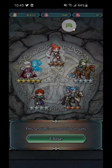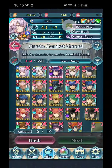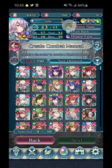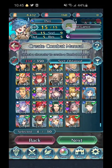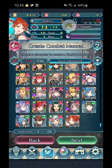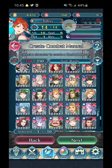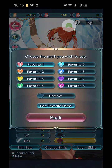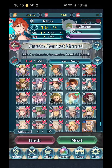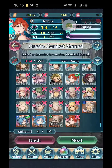Now get used to seeing this screen. Sort by Obtained. Don't need Oscar. We can merge the Tethys. Actually, what is my other Tethys? My other Tethys is plus HP, so we can get rid of this one and favorite this one, because plus attack is obviously better here.